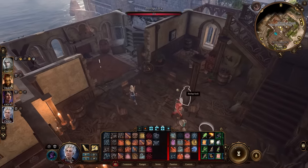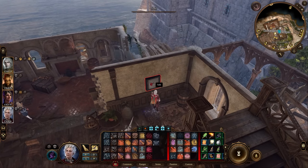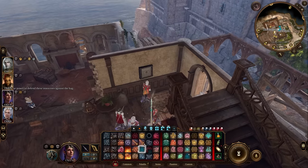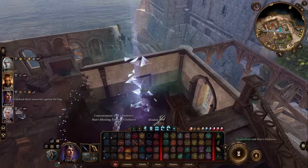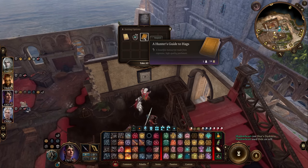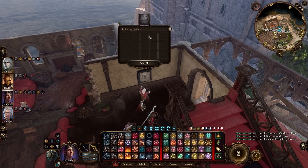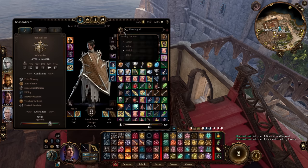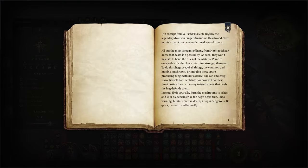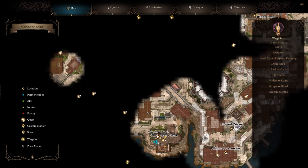Inside this building, some people are being hunted by the hag Ethel. You can take the quest to help them, but the main objective is to loot the safe — use Darkness to help. The safe contains a book called A Hunter's Guide and the Tearstain Journal. One of these gives you a recipe.